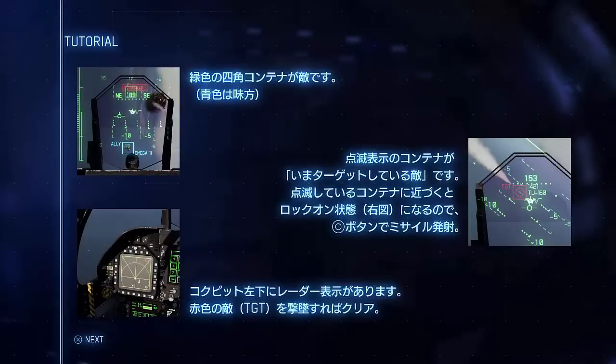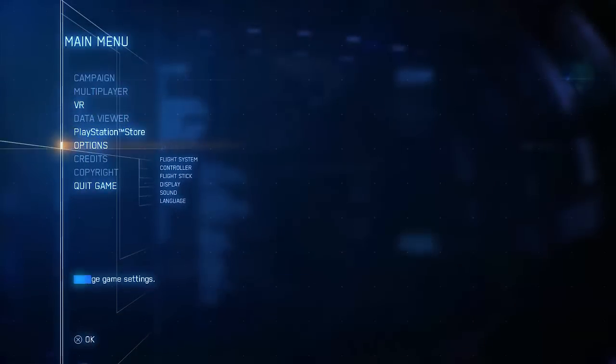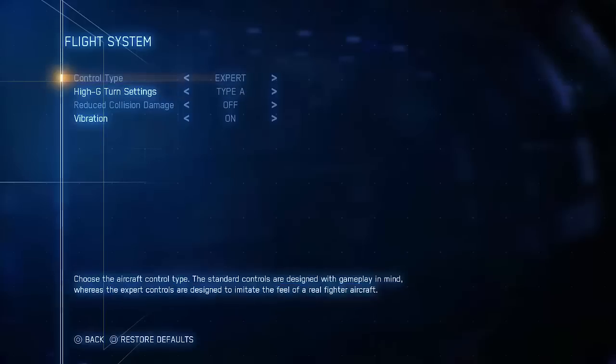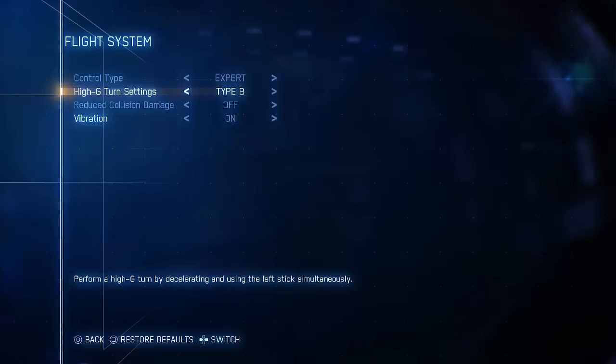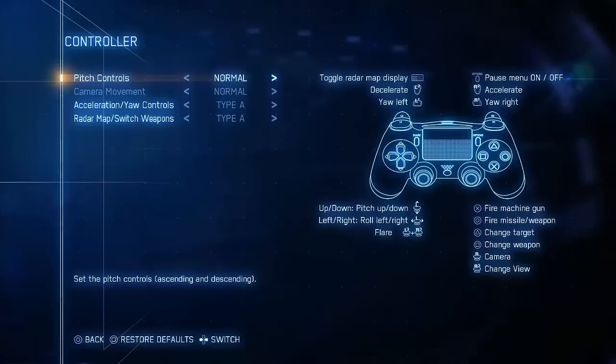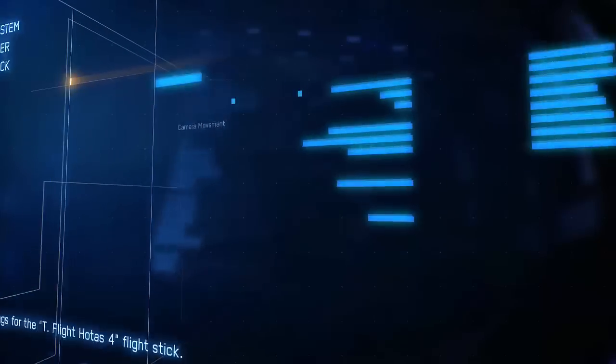So what you didn't see there was that I died very soon after that, and it just kicked me out and I didn't get to save the video — that kind of sucks. Let's check out the menu. We've got flight system — control type expert is the default and the only option. Son of a bitch. High G turn settings: Type A, Type B. Vibration. And then we've got our layouts for the DualShock 4 controller. I should probably look at the one for the HOTAS because I didn't know what the hell I was doing.